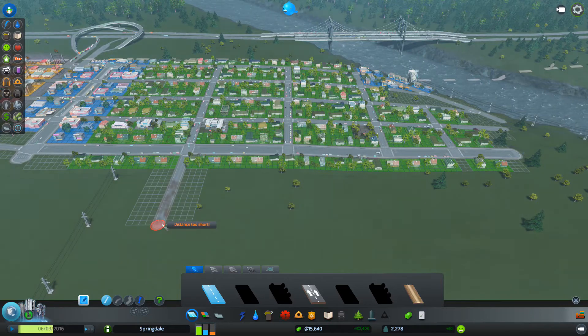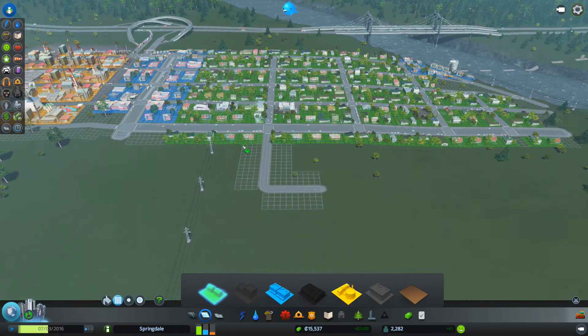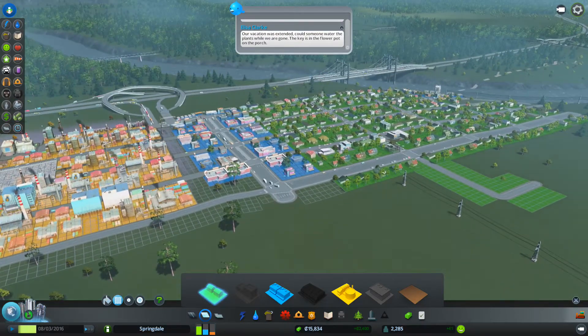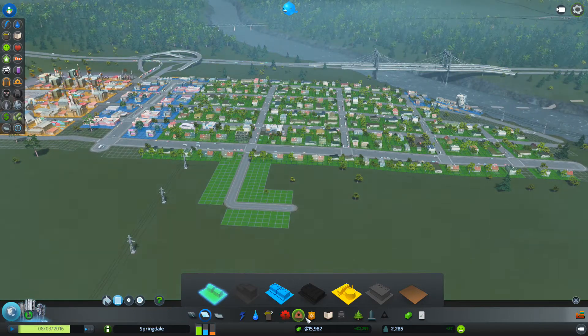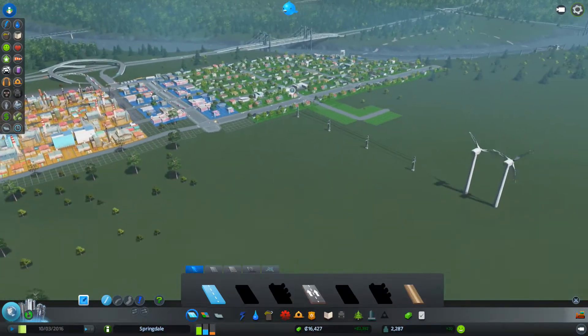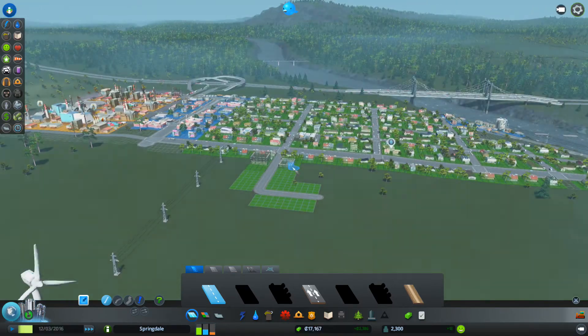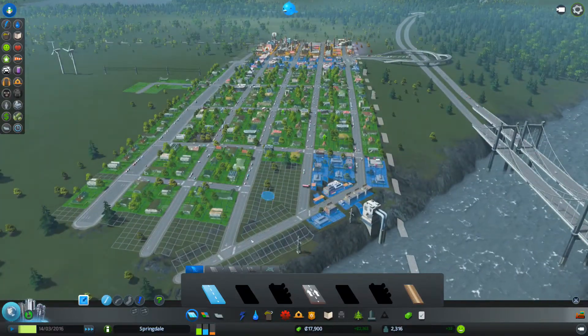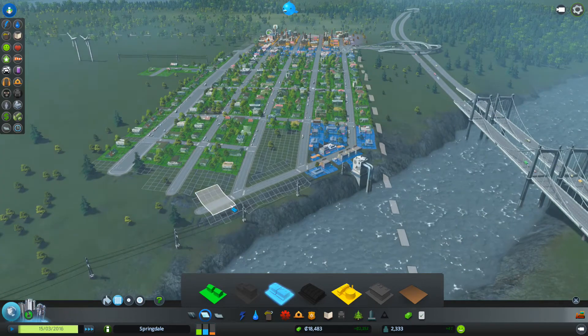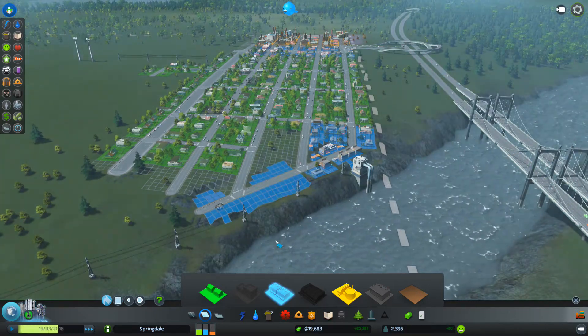We're probably gonna put it out here, right here. For now we can put residential in here since we already have it available. That will be good - that's gonna cover a lot of area. We just need more money now, let's speed this up. All we're really doing is waiting for the high school. In fact, I could zone some commercial down here because now we have commercial desire. Let's zone these areas using the paint tool.